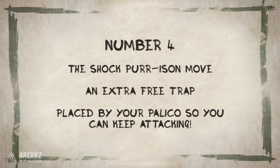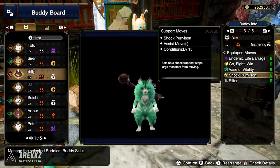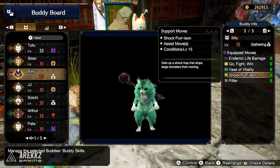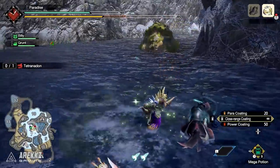For the next one we're going to go back to the moves and you are going to want to keep your eye out for the Shock Prison move. This is another global move to our understanding, which means any Palico can have a chance to know this, and it will be in the second to last slot of your Palico moveset. Your Palico will learn this move at level 15 and it quite simply allows your Palico to independently place down its own Shock Trap.